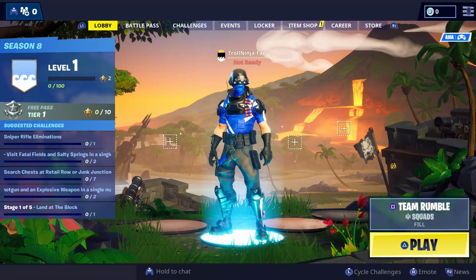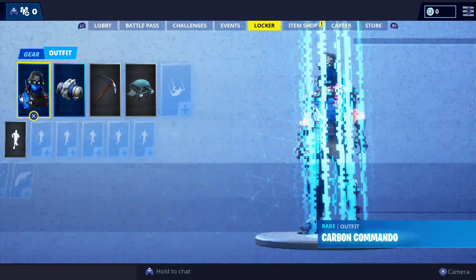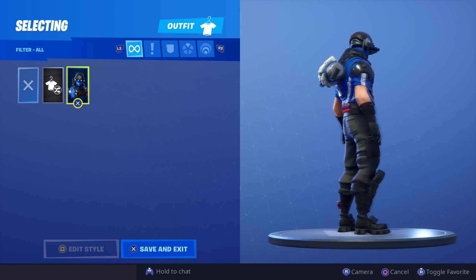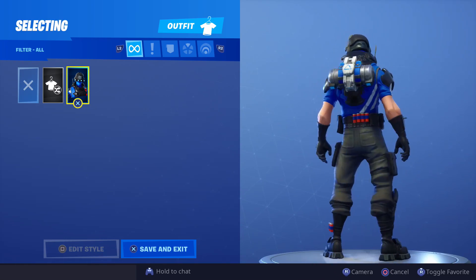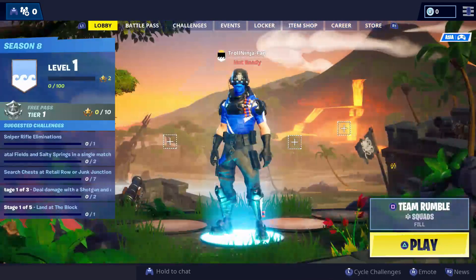Welcome back to another Fortnite video. In this video I will be showing you how you can get the new skin for free in Fortnite. I'm going to tell you one thing — this is not clickbait. I promise you guys you will get the skin for free. There's a new skin called Carbon Commando and it's a legit way to get it — no cheating or illegal stuff.